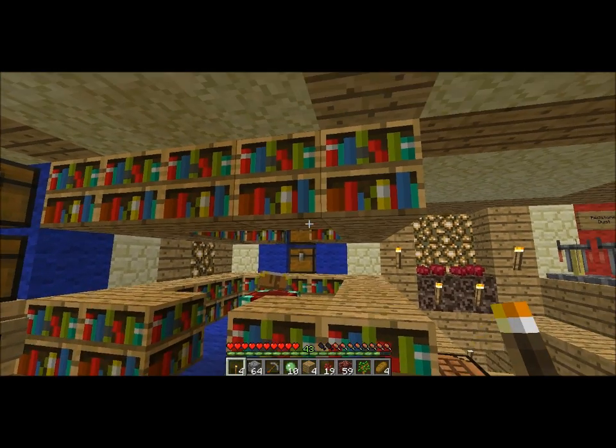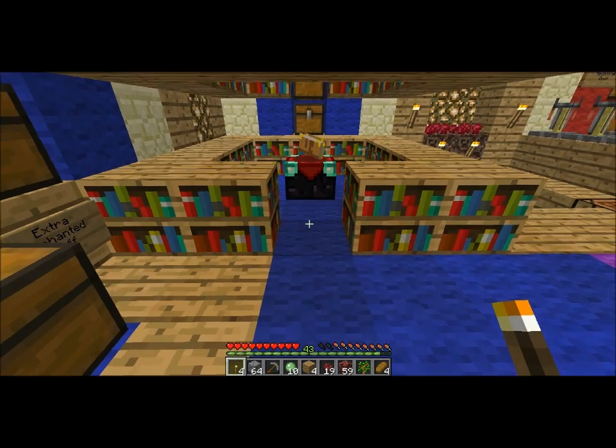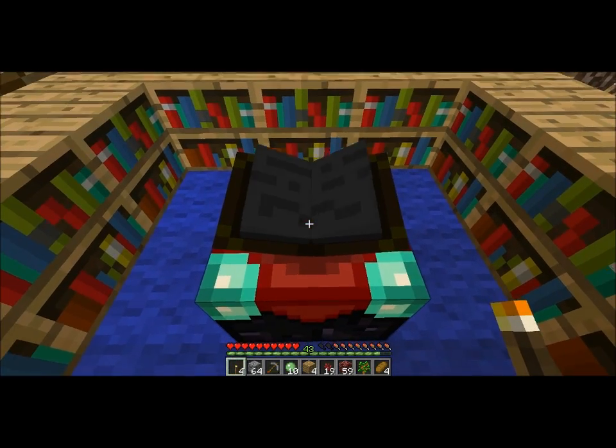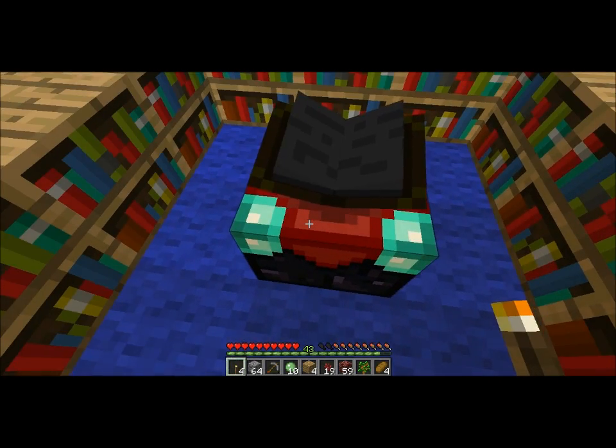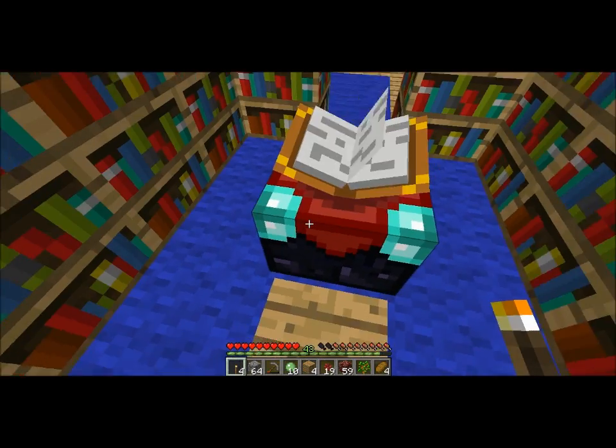This design is probably pretty familiar to a lot of you. Basically, stand here for low level enchantments, stand here and bookshelves come down for high level enchantments.